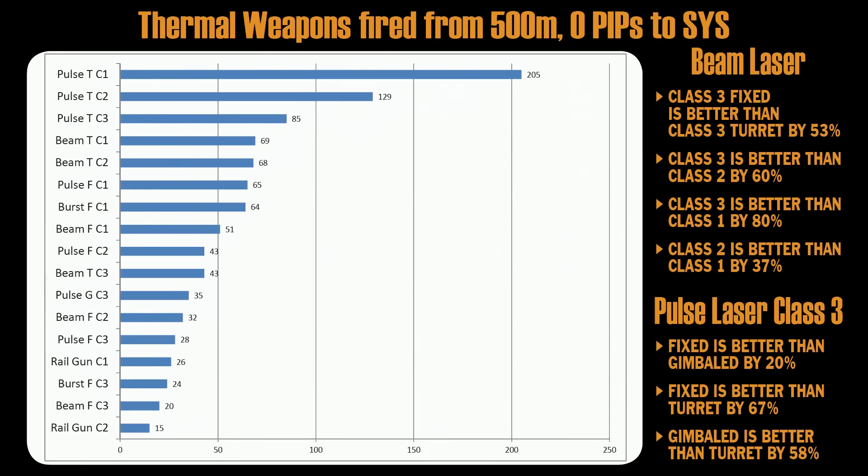Beam fixed class 3 is a close 2nd, then burst fixed class 3, railgun class 1, and pulse class 3 fixed — you can see them all, with turrets being bad and even worse. Beam laser class 3 fixed is better than class 3 turret by 53%. Class 3 is better than class 2 by 60%, class 3 is better than class 1 by 80%, and class 2 is better than class 1 by 37%.